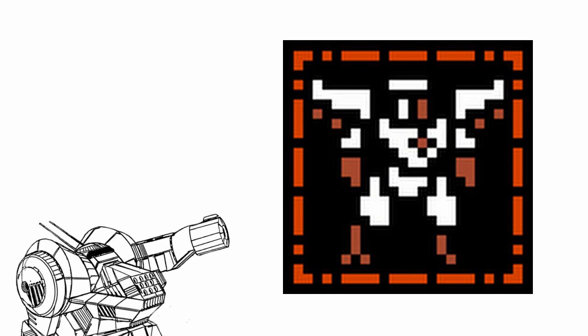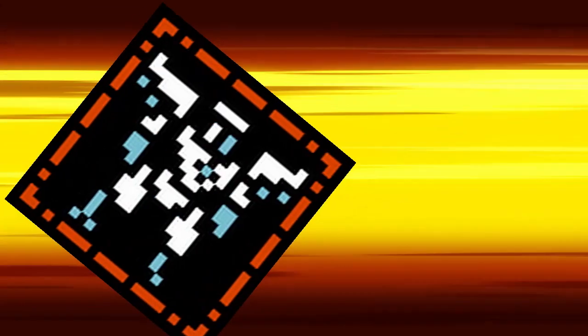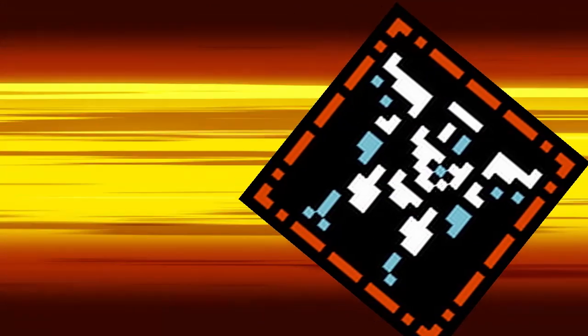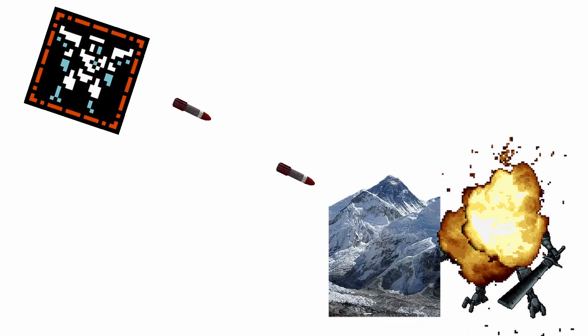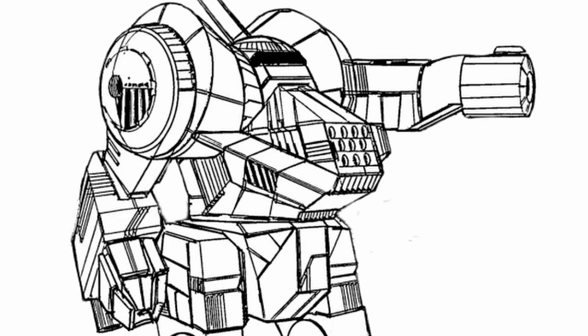First up, Ace. Ace is essentially what happens if you give a jet fighter a pair of legs. Capable of flight, Ace can easily fly over terrains or traps, and launch loads of missiles at you that don't care about pesky little things like cover. Sure, they won't have any cover either when flying, but they barely need it at all.